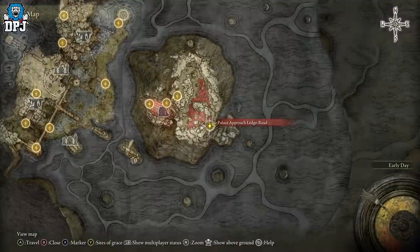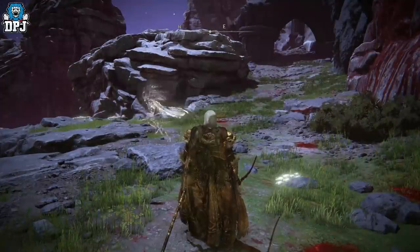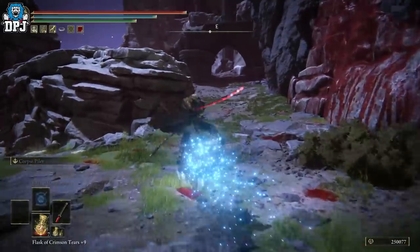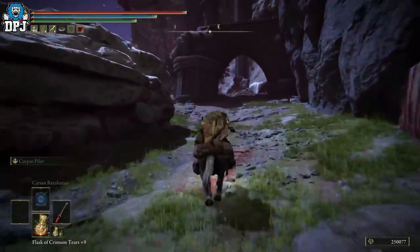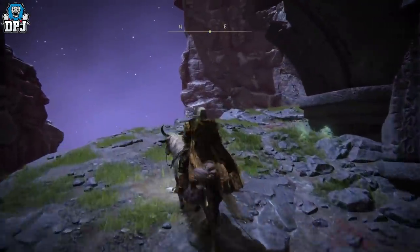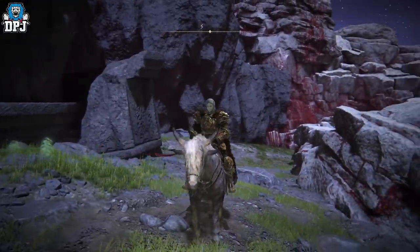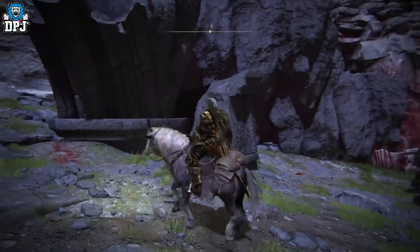Okay, so from here - this grace point right here, the Palace Approach Ledge Road - pull out your horse, make sure you have a weapon in hand. Any weapon works as long as you can jump attack. I'd probably say something like a katana is better for this because you can attack quicker, but hey. So you want to come up to here where I'm at and jump up there.